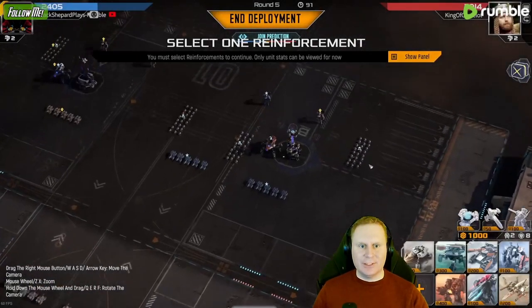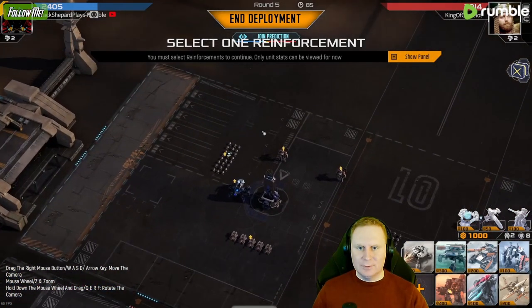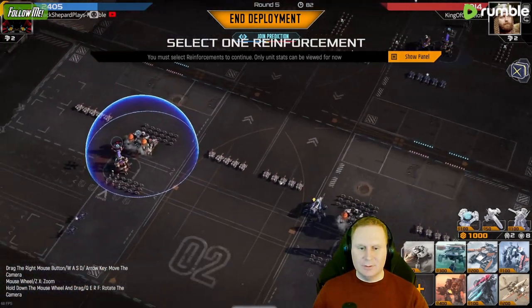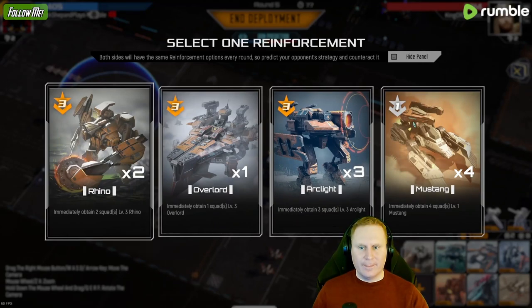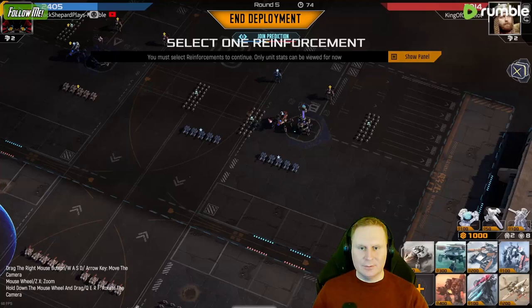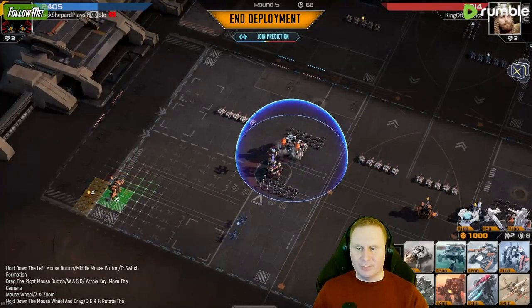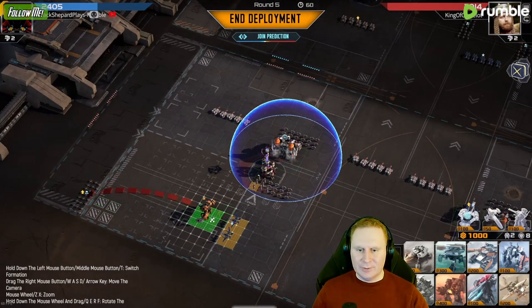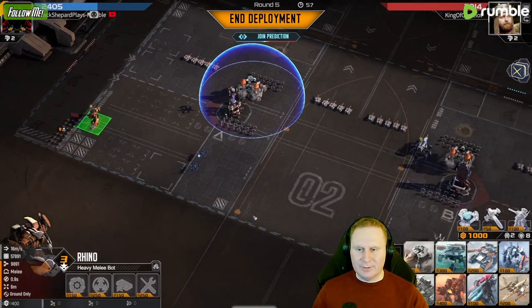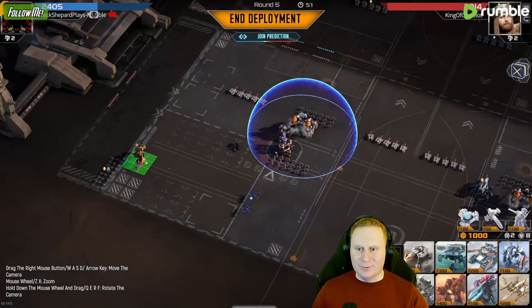We could do some shenanigans here — we can charge his backline. He is pretty protected though. We could also just reinforce our own frontline. I think that would actually work better. Yeah, we're gonna do this. These are very strong by the way. We're just gonna safeguard our sides here. I'm gonna put these at the same range so they come in together with the Phoenixes. Rhinos are very fast though, they move super fast.